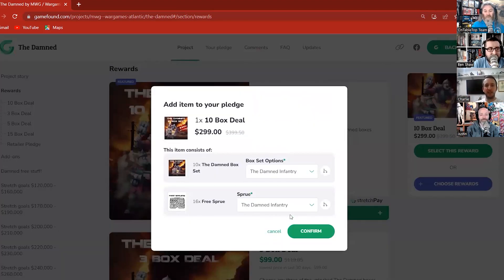You hit 'add to pledge' and it brings up this window. You can just hit confirm — and I want to stress this to all backers: you do not need to lock in the boxes you want now. You'll be able to do that in the pledge manager to your heart's content. The rewards here are going to change as we unlock more products and more freebies. At the moment the 10-box deal has 16 free sprues, but as we unlock female infantry that'll go up to 17, and so on.